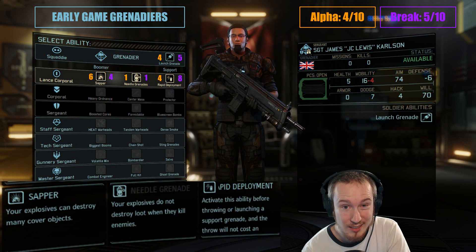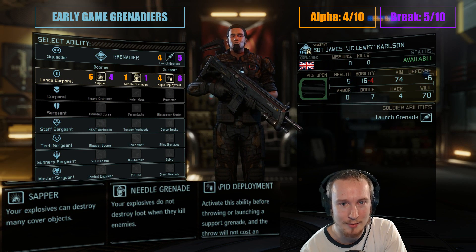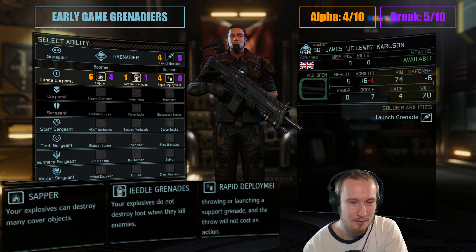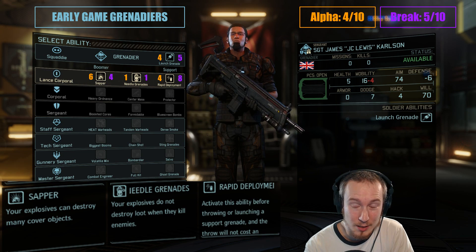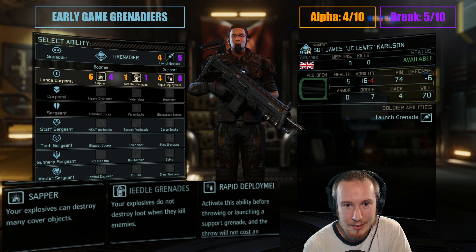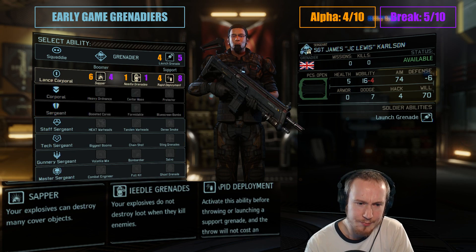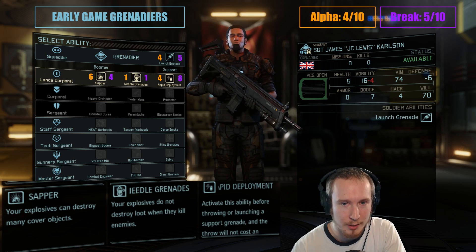Sapper does have value if you know enough about your maps to recognize when something has 10 environmental hit points, but there's no real way to ever know that. Sapper is nice for blowing up cars and some fences and other objects enemies might take cover behind. I don't value it super highly because my soldiers aren't really that good at shooting at this point in the campaign anyway — a lot of my damage output comes from proximity bonuses on shotguns, consumables, grenades, combat protocols, or overwatch fire. None of these really benefit from destroying cover early on.